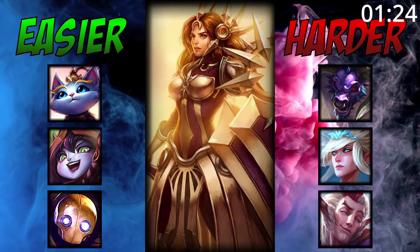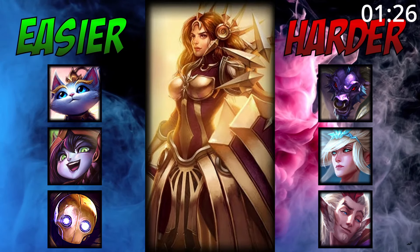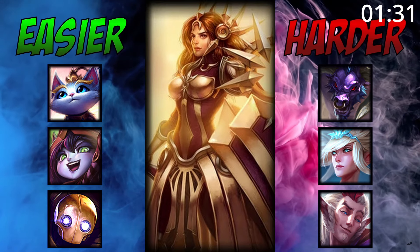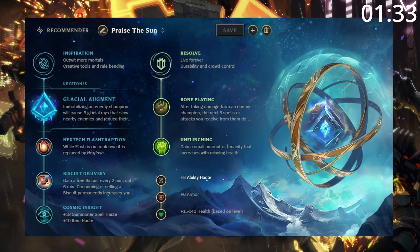For matchups, Leona does great into shorter-range enchanters or other engage supports who she can constantly get onto and lock down. And she can struggle against champions who can interrupt her E and kite her. For runes, take this — Aftershock is very viable, but Glacial is just a little bit too good at the moment.